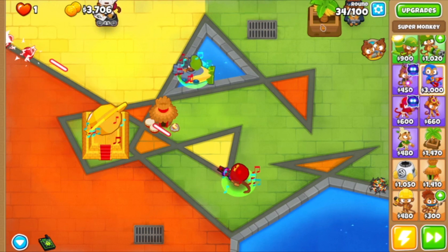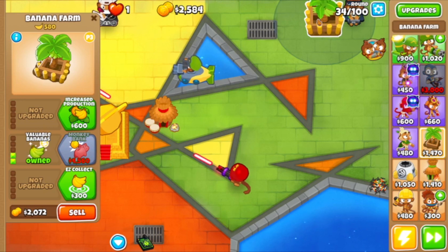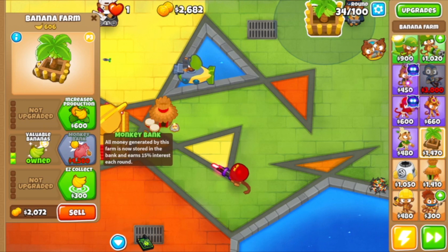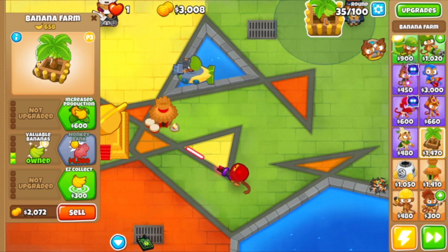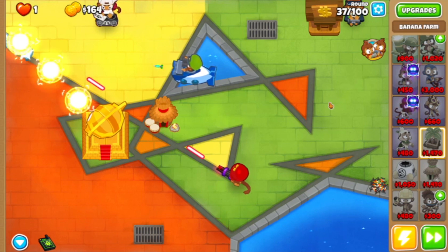Right now, the best thing you want to do is get to a monkey bank quickly — that's the middle tree on the farm. By this time I normally would have a druid or a ninja out to help support this before I get into my plan. The key is to get your hero out and get the monkey bank as quickly as possible. Usually I'm at round 45 by the time I do this, because I normally would have to support the team, but now we're doing it at round 37. So we're good to go to start my strategy.